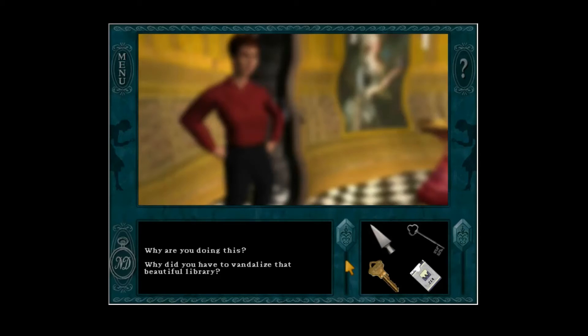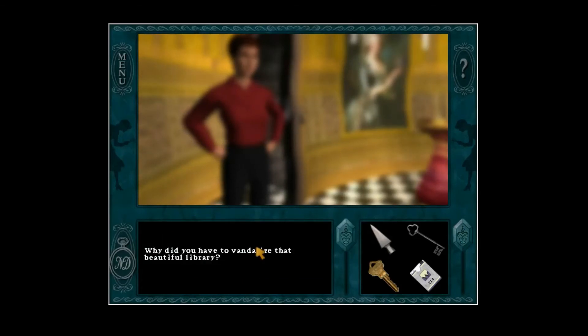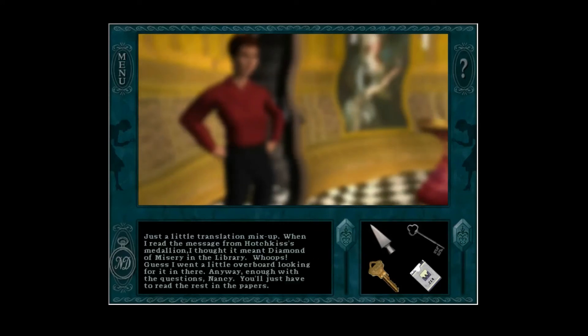Also, if Nancy was actually pepper sprayed, she'd be like on the floor — she wouldn't be able to talk or function right now. Why are you doing this? Haven't you heard? It's a material world, sister, and I am a material girl. Photojournalism pays peanuts, you know. And who wants to work for a living anyway? I was made for a tropical climate — lounge chairs and cabana boys. Why did you have to vandalize that beautiful library? Just a little translation mix-up. When I read the message from Hotchkiss' medallion, I thought it meant Diamond of Misery in the library. Whoops — guess I went a little overboard looking for it in there. Anyway, enough with the questions, Nancy. You'll just have to read the rest in the papers.